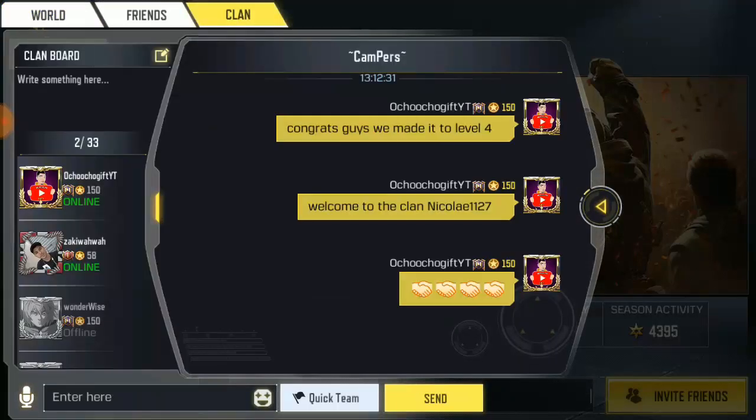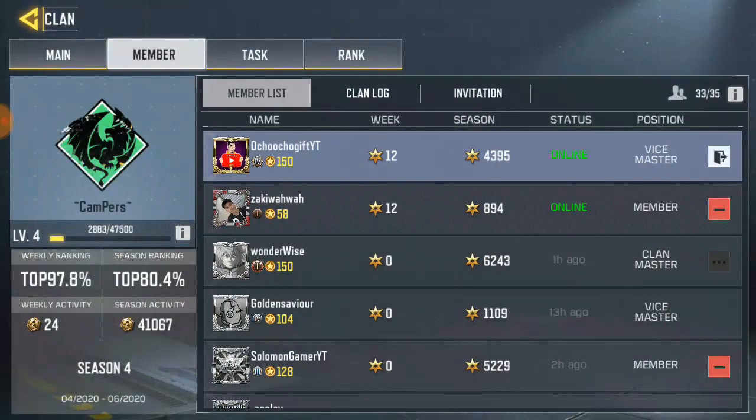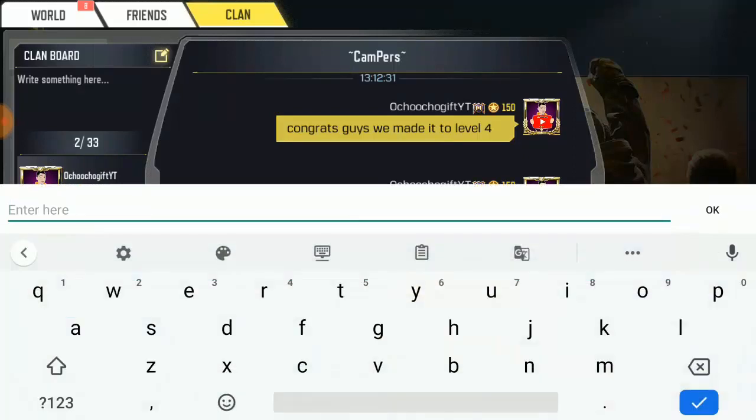You can see I've already sent a couple of messages to my clan — congrats on getting to level 4. So right now I just wanna show you how it's done. Most of all, you go to your clan, and once you get over there you'll see a message button down below. Just click on it and it'll bring you over to the clan message area.